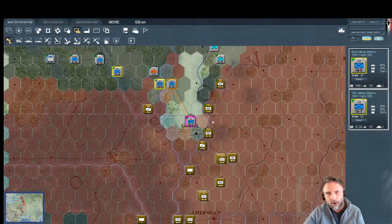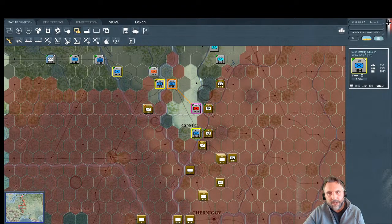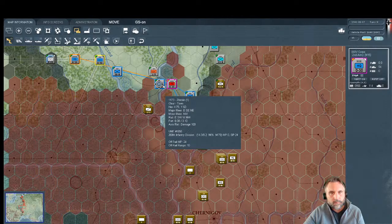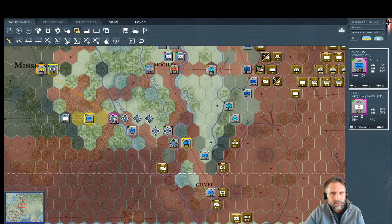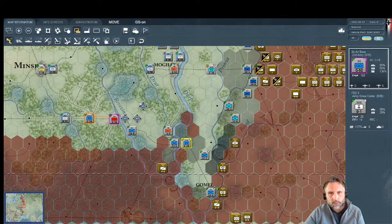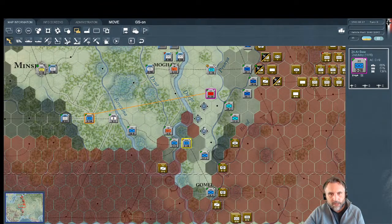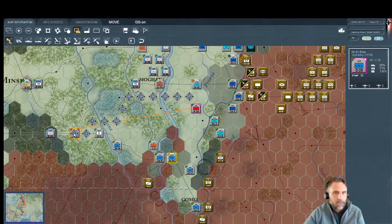One unit moves into Gomel, the other pulls back to protect against that gap I was worried about. Let's also make sure nothing gets out of command here. Moving the recon aircraft south to start reconning this area for future operations. The overall headquarters can move across the river — everything is coming along. Let's confirm all these units are in command and move the railroad unit up once the area is clear.